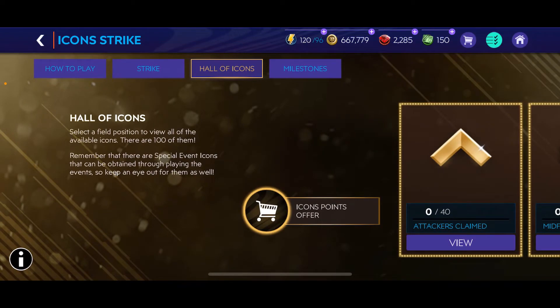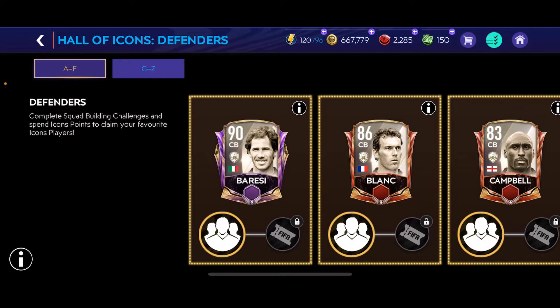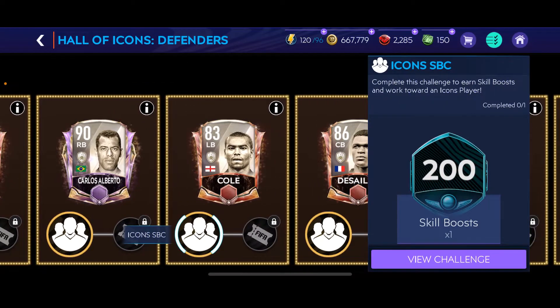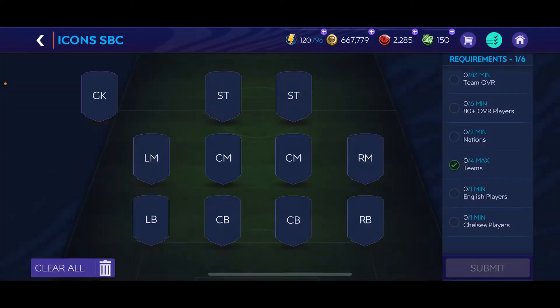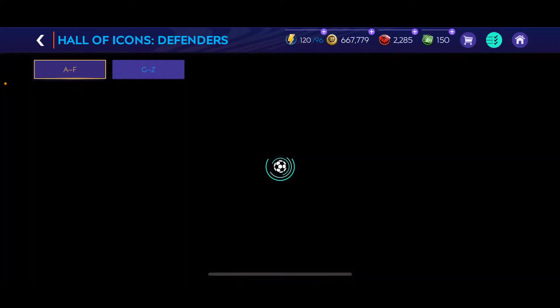We're gonna go to our defenders right here. Let's view Ashley Cole, which is the one you guys are waiting for. Let's view the challenge — you do get 200 skill boosts for completing it. What you're gonna need: an 83 minimum team overall, 80 plus overall players, two nations, four teams, one English player, and one Chelsea player.